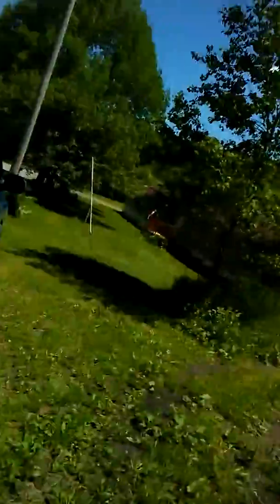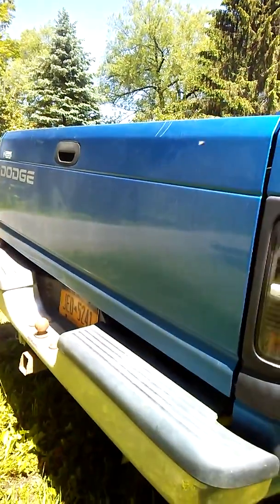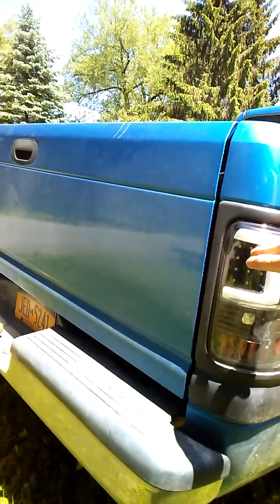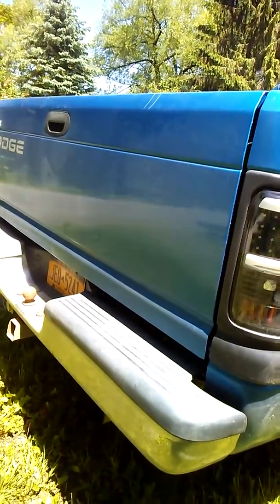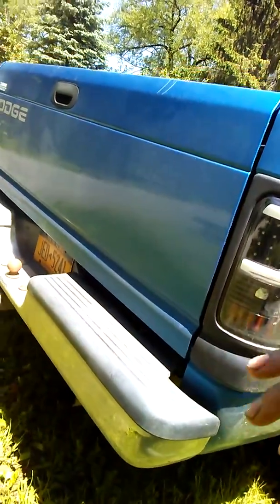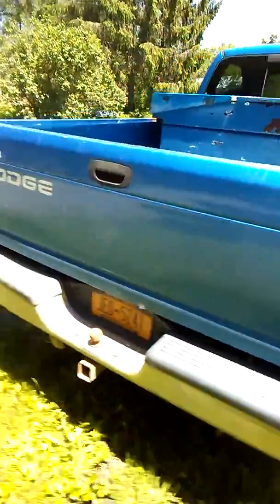These taillights — my buddy had a set on his F-150 and I absolutely loved them. I got these on Amazon for pretty cheap, about $120. The brake light is inside here, your running light is inside here, and your blinker also runs off of this. I also have LED reverse lights. I love the look of these taillights — they are absolutely beautiful.